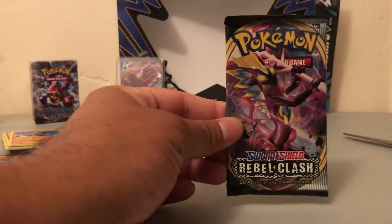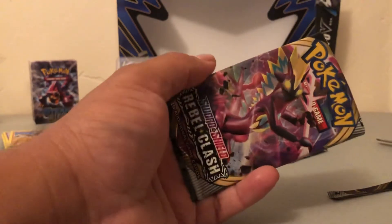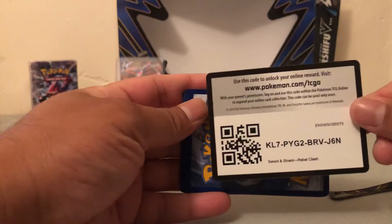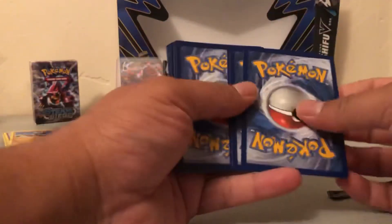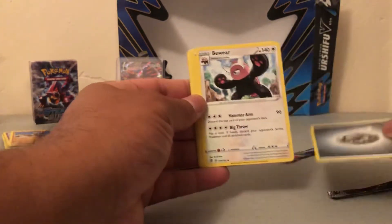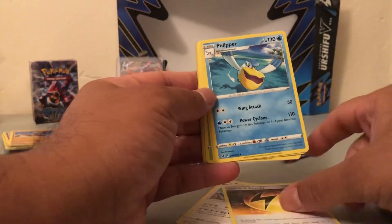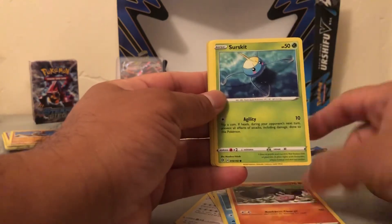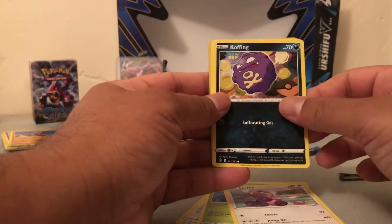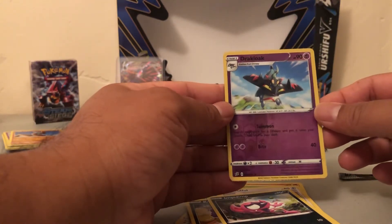Let's go to our next one — Lobo Clash. That's gold! One, two, three, four. Start with an energy. A Bewear, Speed Energy, a Circuit, Stufful, Flaaffy. And our holo is a Blacephalon.